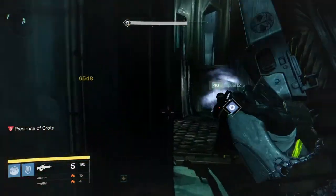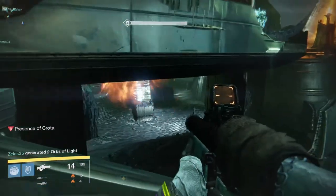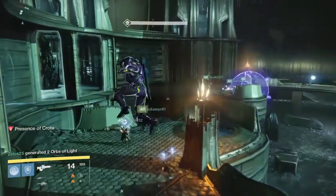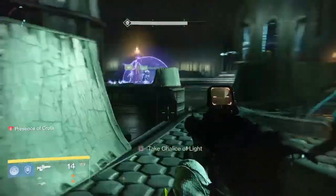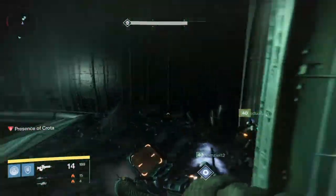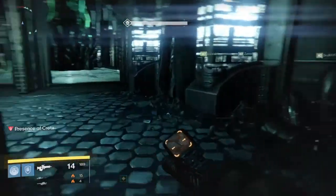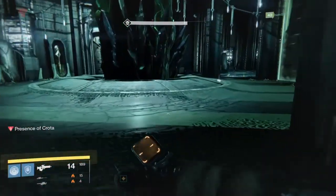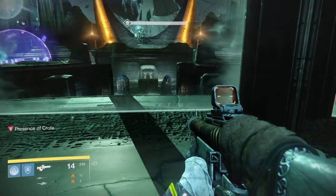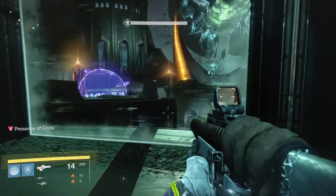Right now, this is after the second round. Here the Ogres appear, as you know, and we have to kill those Ogres. Crota right now is in the middle, but he's probably going to move to the right. This round, you're going to skip — you're not going to get out, because you should probably be dead. That's the best way to kill him.